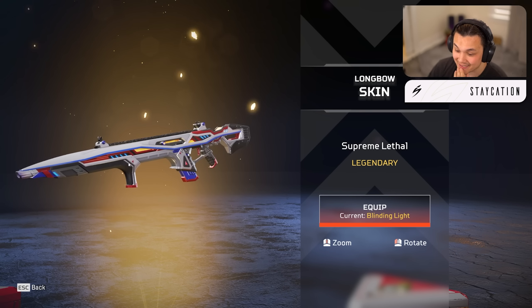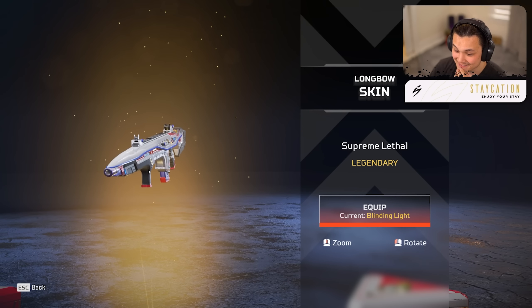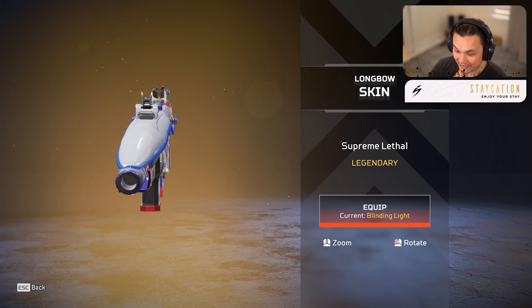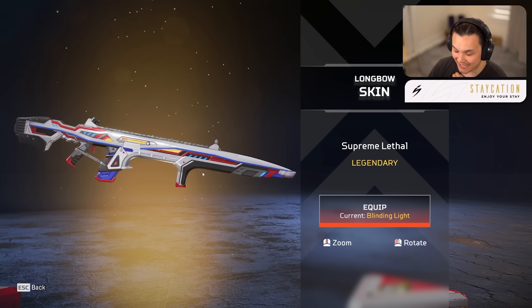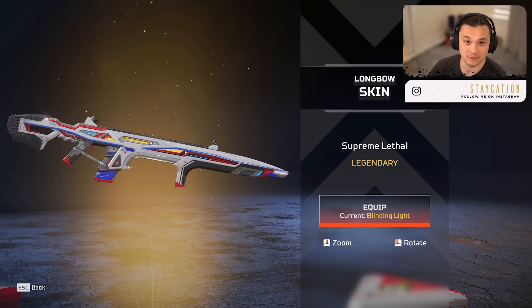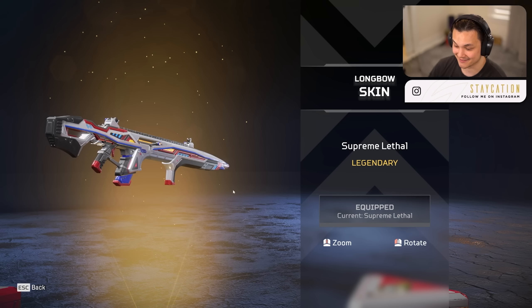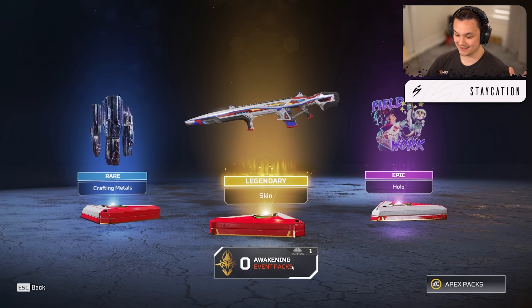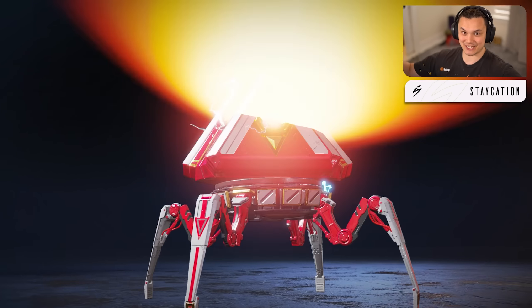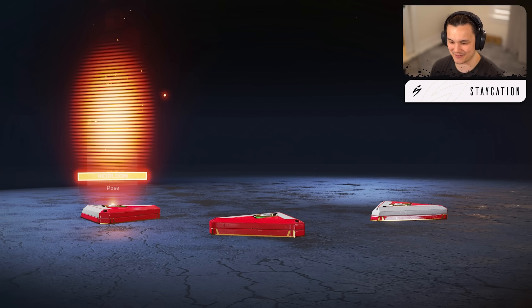We finish off with a legendary — the Supreme Lethal, a Longbow skin. Oh I like this gun a lot. Look at the barrel — it looks like a spaceship! This is so nice. I might actually have to use this over the reactive battle pass skin I got. This thing looks insane. And with that, the heirloom should open up now.